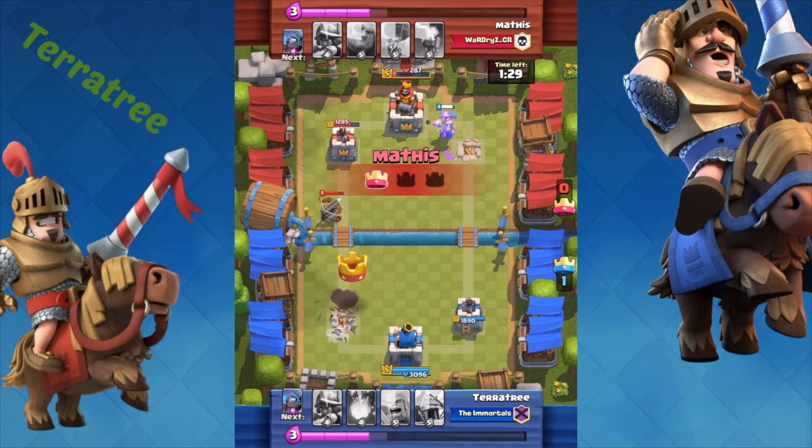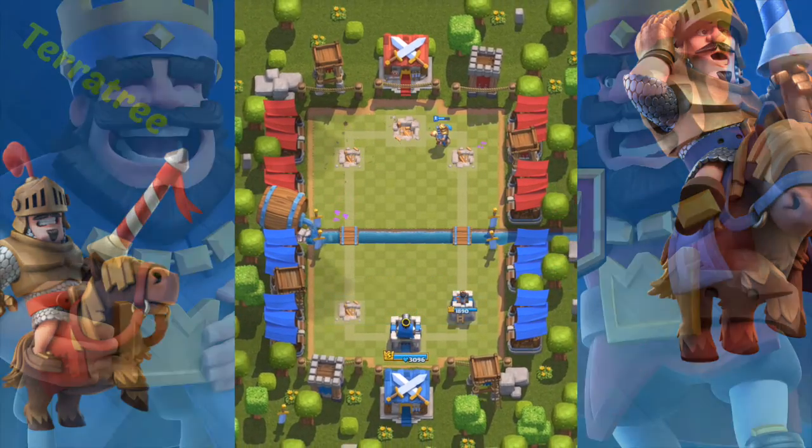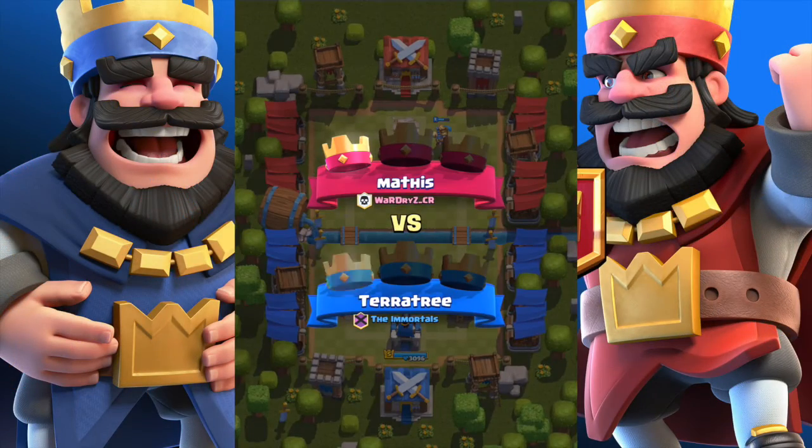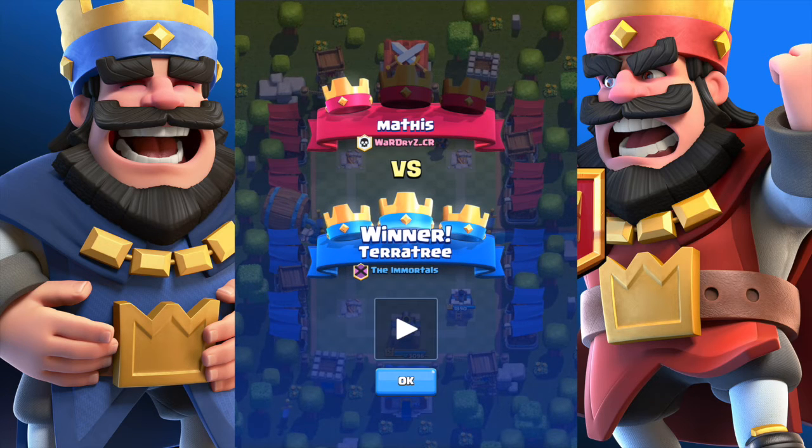I have my prince up there and he puts the Expo down, which costs six elixir, which means he doesn't have enough elixir to counter my prince and skeleton bomber. So we get a nice good win off of that.